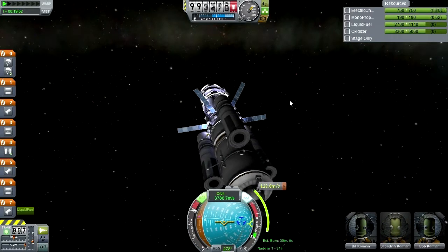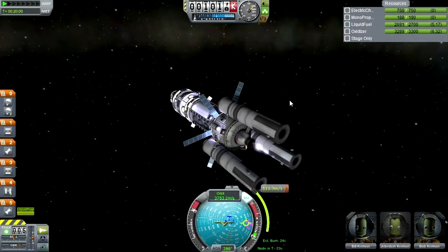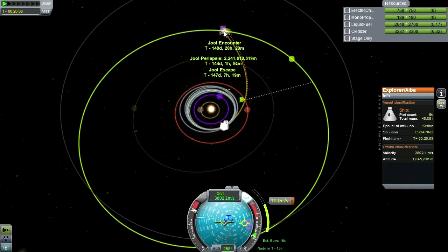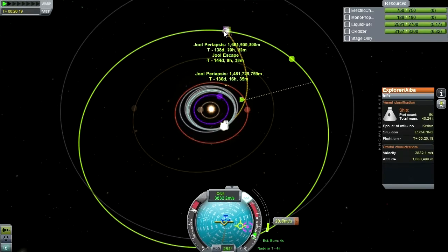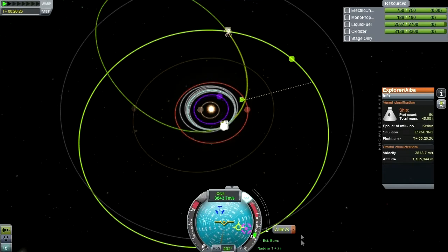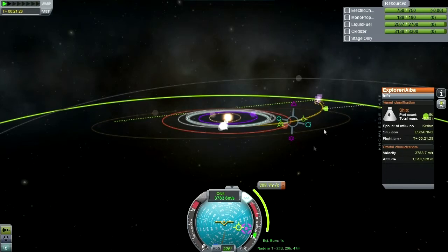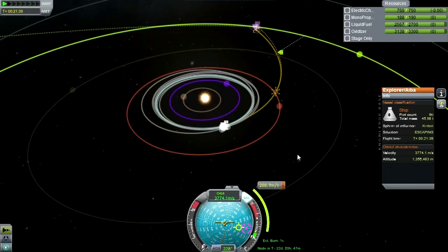We actually expended that stage — well, that's not good. We're probably a bit too heavy. We're about 47 tons on this stage, and I guess that's a little bit too heavy for the launcher if we're going to send it to Joule. Okay, that's good enough. Let's see how much the mid-course plane change will be — 208 m/s for a periapsis of 12,000 kilometers. That's reasonable. I think we will go with that.